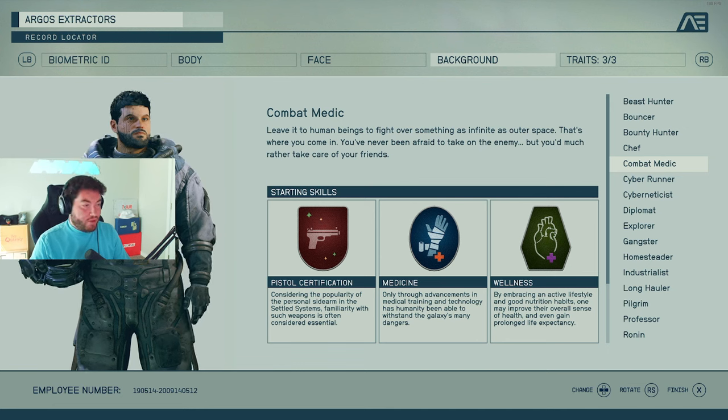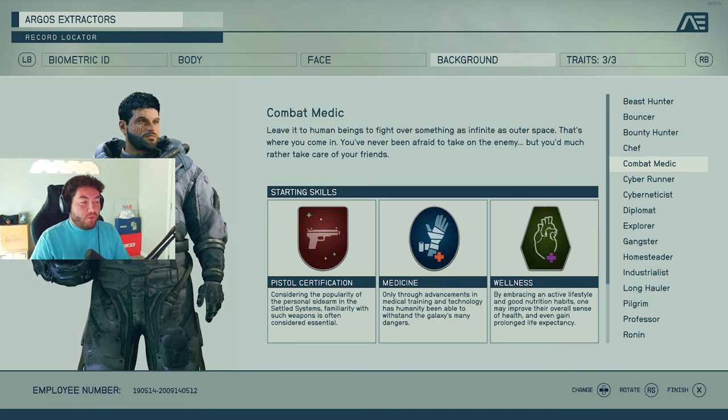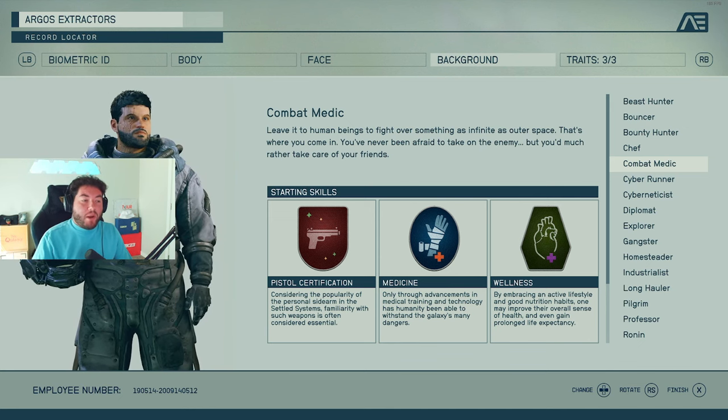Combat Medic — a medic is normally good with a pistol, a small weapon they carry at all times, but they're not going to be proficient in big weapons right off the bat. You also get medicine, which is great, and wellness — an overall improvement in their sense of health, potentially gaining prolonged life expectancy. A basic medic role for the game.